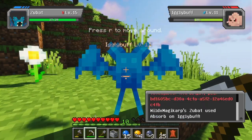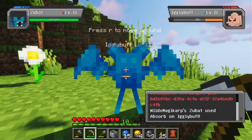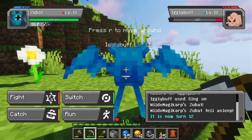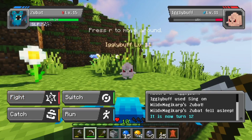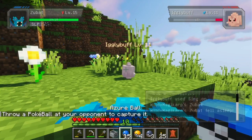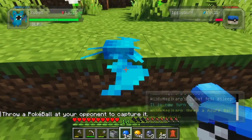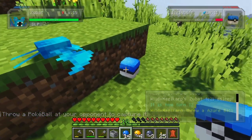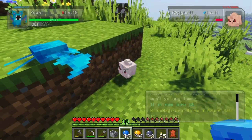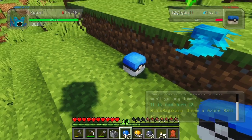Absorb again — that's weird that it keeps getting that glitch. Okay, it's about to sleep. Let's see if we can catch it. You bitch. I don't even want you that bad. If you don't get caught this time, you're getting knocked out.